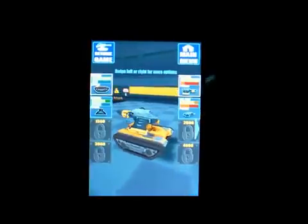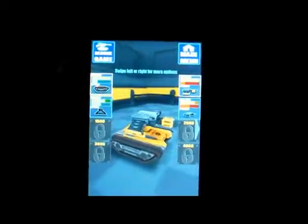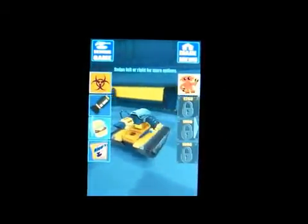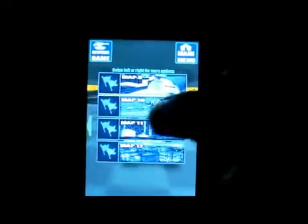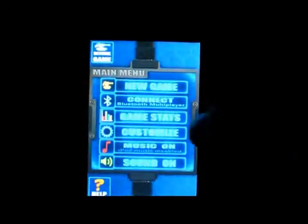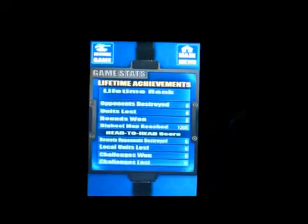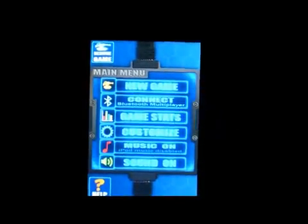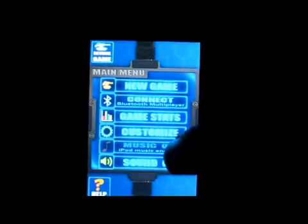I'm gonna click on Customize so you can customize your tank and put whatever you want into it. There's also stuff you can unlock, and you can see all the weapons you can use and the different maps. There are like 11 maps in this one. Back on the main menu, under Game Stats you can see all your stats, and there's a music on or off toggle.